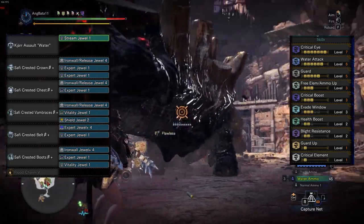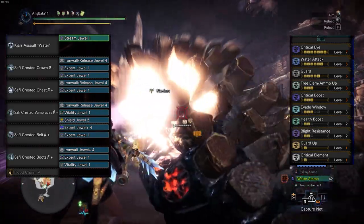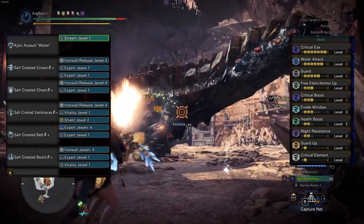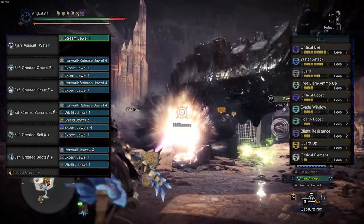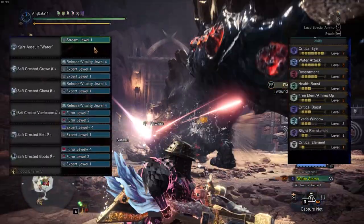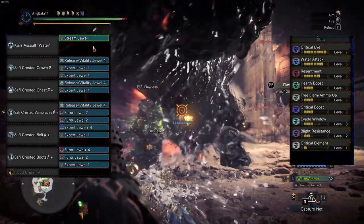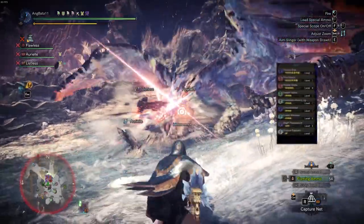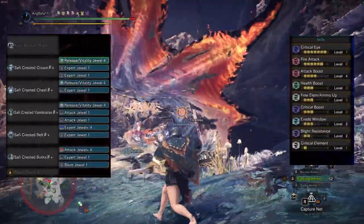Remember, it doesn't really mean you'll hit 100 plus per tick hitting every part of the monster — it still relies on the elemental hit zone values of the monster, so don't forget that. For the shieldless approach, it's the same just like the ice one.